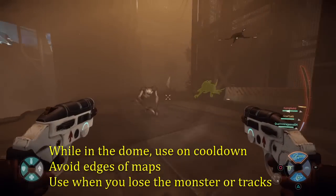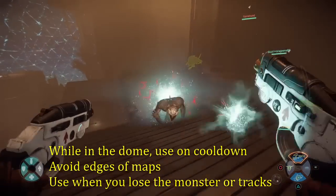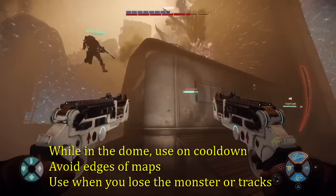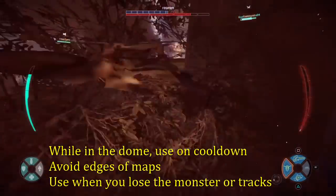Now for the survey satellite — if you're fighting in a dome, you want to be using it on cooldown. It'll make sure your team always knows where the monster is, and if you hit the monster you can do some serious damage with it.